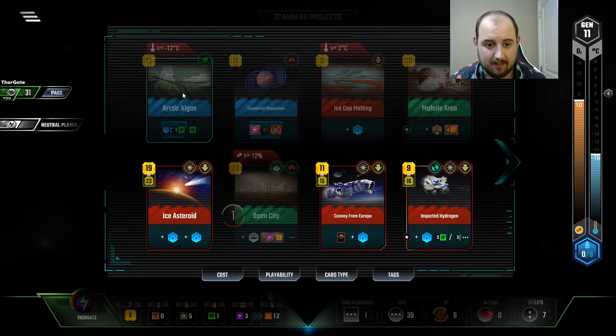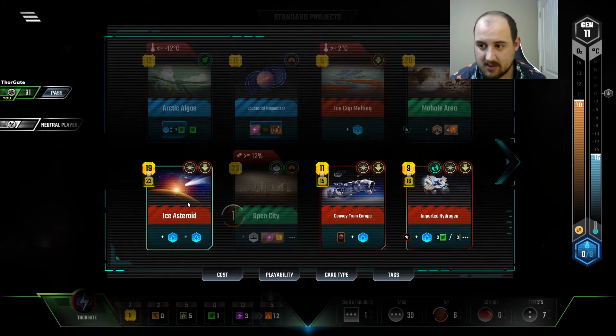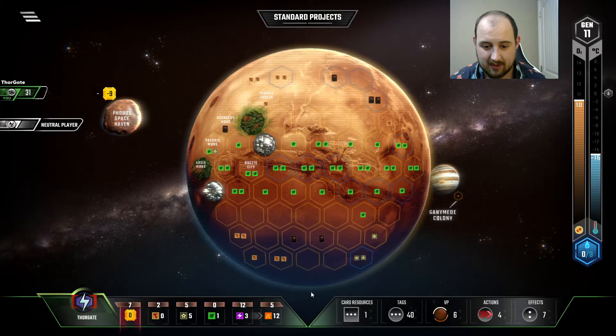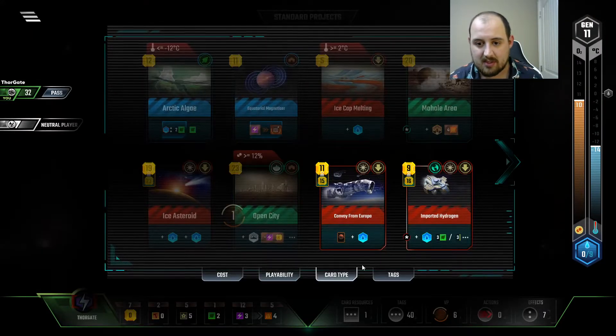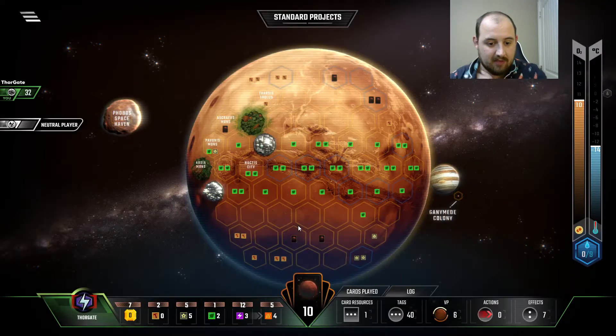Adapted Lichen — so I can't do all the heat bumps this round. And I can't do oceans because I still don't have my ocean card, so I'll do Adapted Lichen. And I'll do one bump — but do not, I swear to God, let me miss playing Arctic Algae. I will never forgive you.